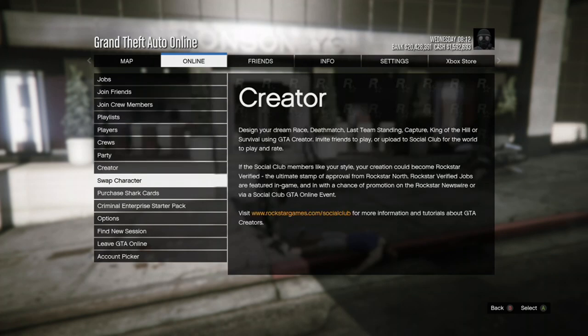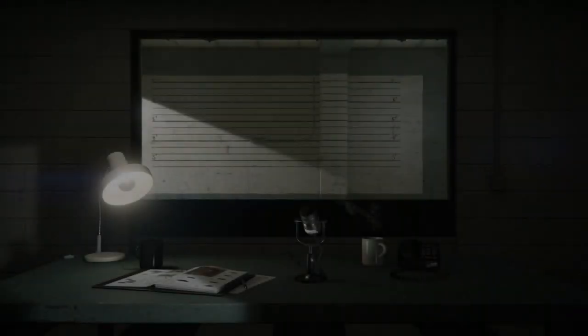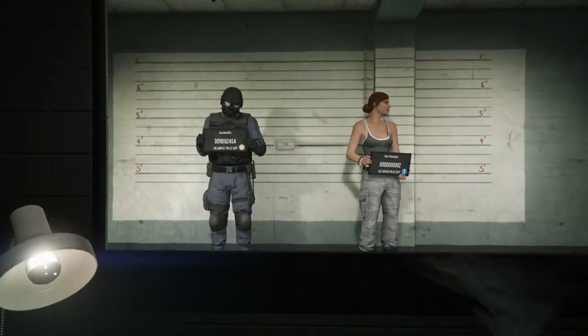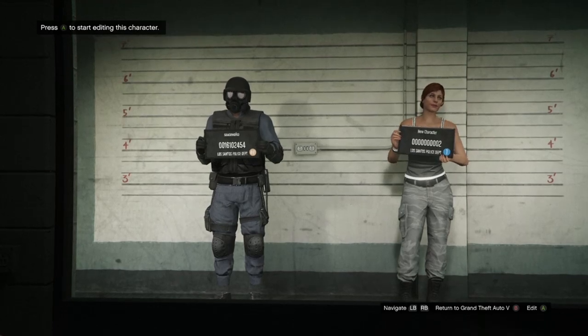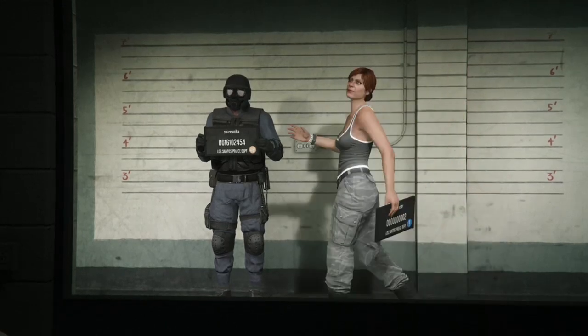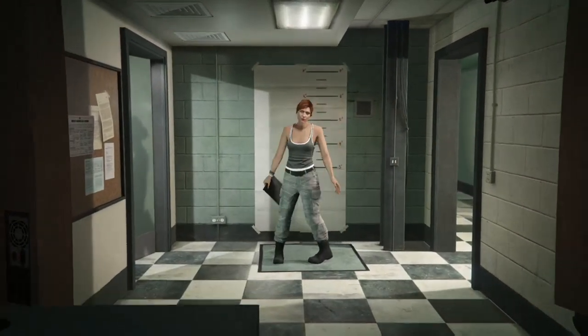Once you're ready, come to a clothing store, put your spawn location on last location, and turn on the outfit you don't want to lose. Hit your pause button, go to Online, and go to Swap Character. Once you get in here, go over to your second character — it's either going to say Edit or Delete. If it says Delete, go ahead and delete your second character. Two new characters are going to come walking in and it should give you the option to say Edit. Go ahead and press Edit on your second character, and when he or she is going you're going to get a black alert screen asking you to copy yourself over — just accept that.